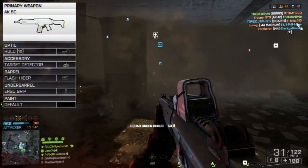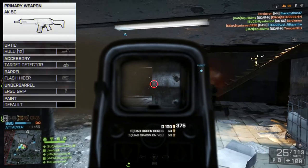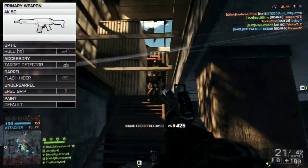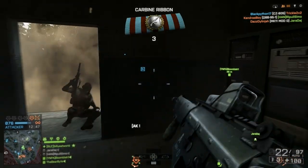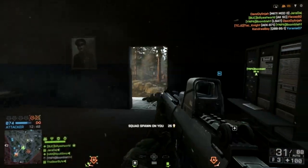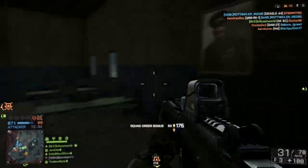In terms of attachments for the AK-5C, in this video I'm running the gun with the Holo Sight, Flash Hider, Ergo Grip, and the Target Detector. The Holo is more than enough for this gun, the Flash Hider will hide the muzzle flash, the Ergo Grip will improve mobility and hip-fire, and the Target Detector will help spot enemy players. I'm really starting to become a big fan of the Ergo and the Vert Grip, because they can turn a carbine like the AK-5C into a run-and-gun machine. If you're more of a passive stop-and-pop kind of guy, though, you might want to switch this out for the Stubby Grip instead, but I really think the AK-5C benefits more from the Ergo in the long run.